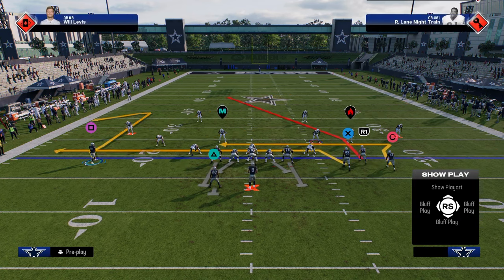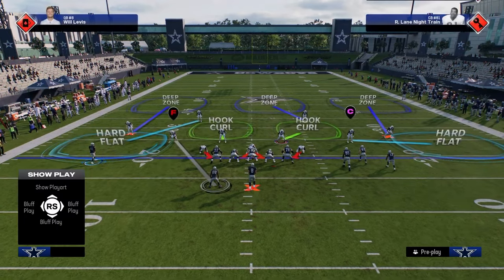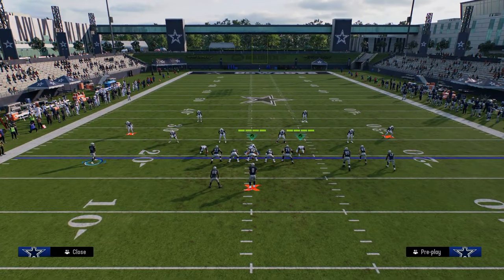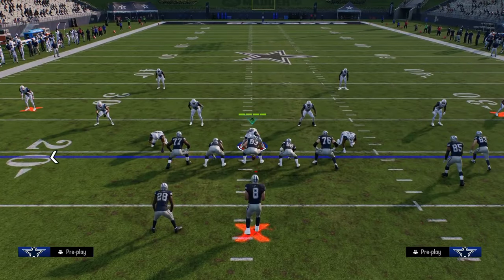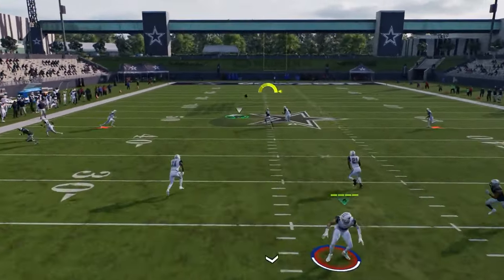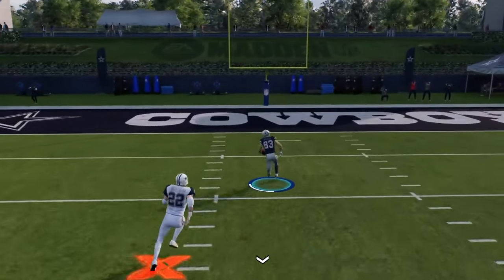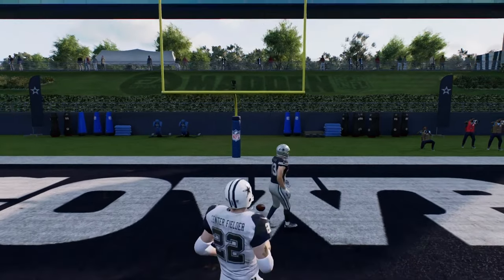One of the more underrated routes this year is a basic comeback route. This is just going to be a basic cover three. When you stem this post route down, he's going to get over the middle of the field really quickly. This can be a one-play touchdown against a basic cover three.